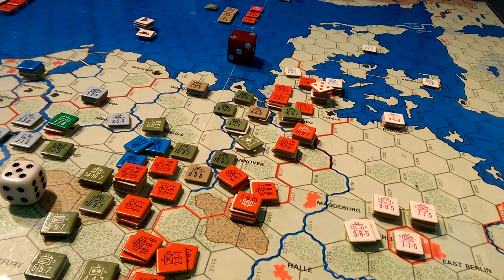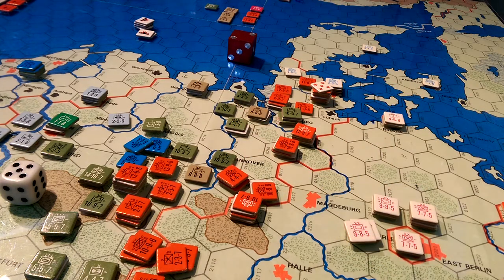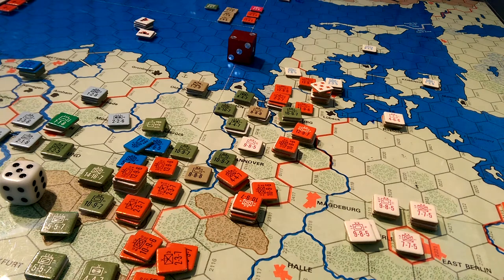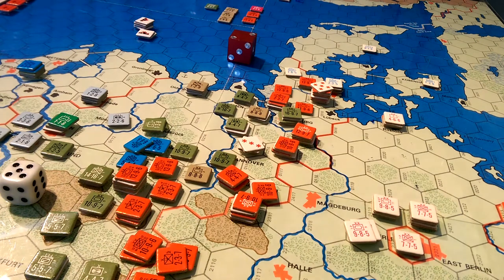Okay, three dice now — this is probably the slightly more important one. Let's grab the three dice. We get one hit on this unit here — one hit. His proficiency rating is now down to four, and we leave a three marker on top. Really need a ground strike marker — I think that's what these might be.